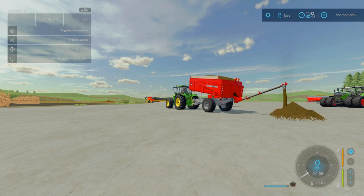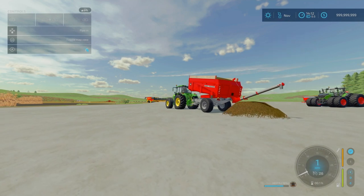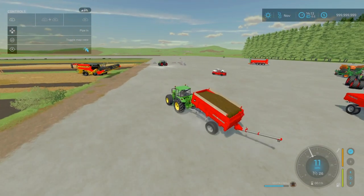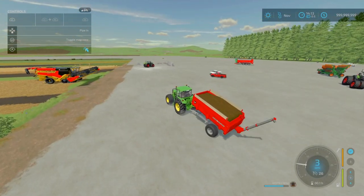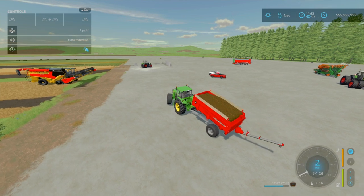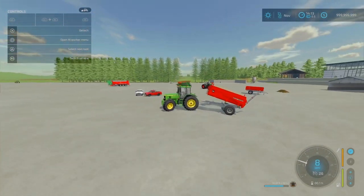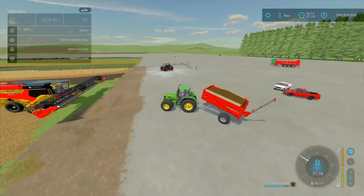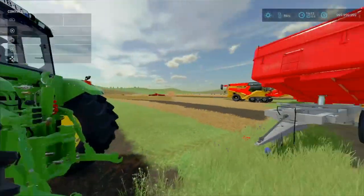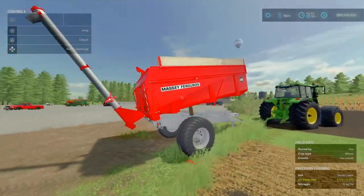You can unload by pressing L1, R1 and triangle. Obviously I've got it set up already. You can use this more for grain transport if you wish. L1 and right stick left to right adjusts the angle position of the auger. Overall not too bad — a nice little bit of kit. That is the Massey Ferguson 108 by Do 55. Also no issues with the mod — nice little bit of detail.